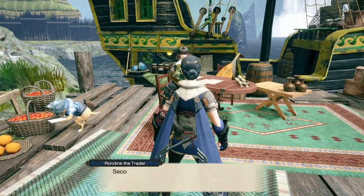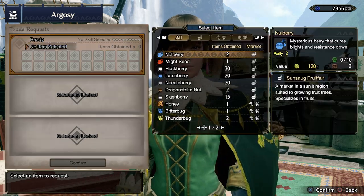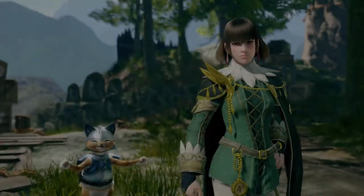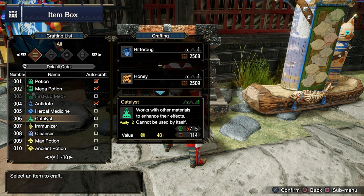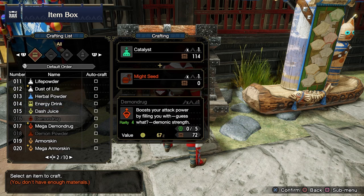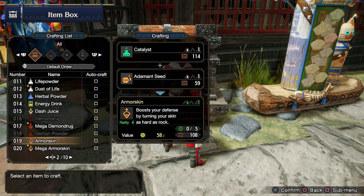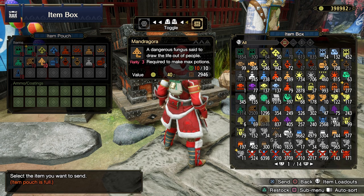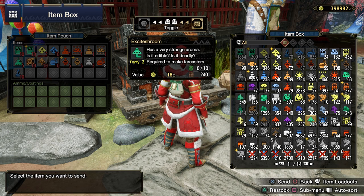Knowing which items to farm early on is half the battle, so here's a quick rundown. The first thing you'd want is probably honey — it's used to turn potions into mega potions so you can heal more, and it's also used to craft catalysts. Catalysts are used to make really useful items like max potions that completely heal you in one go, demon drugs to increase your attack power, and dash juice to decrease your stamina drain. We've also got god bugs and Mandragora, both used in making max potions. Other early priorities are might seeds, armor seeds, and blue mushrooms.